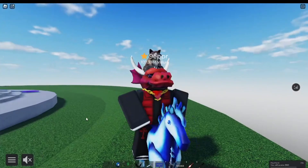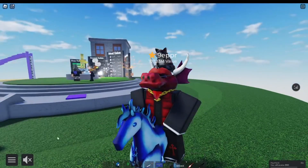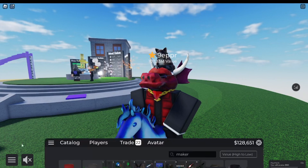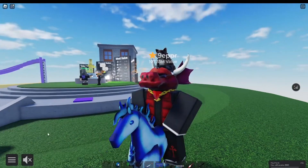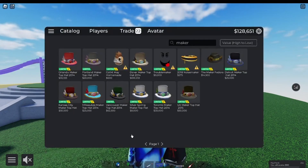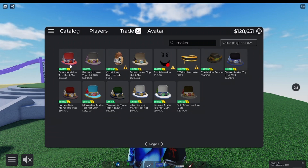Now in a lot of cases, when items are released, they're commonly ruined by the timer. The timer is when an item is released and it doesn't have a limited U — that means it can have any amount of copies. You just have to buy it within the time it's releasing, before it goes limited. Now this series of hats, the Maker Top Hats, they're very expensive items usually. In real Roblox there's only one limited one, SoCal, and it's pretty expensive. In here, you see a lot of them released — I actually have quite a few of all of these.